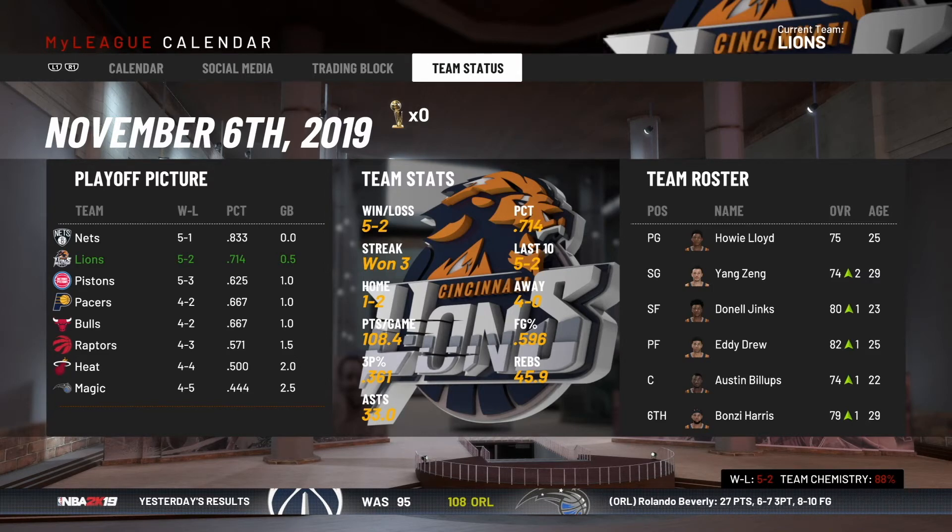Had a request in the comments of the last video asking if I would share the sliders that I'm using. Since this version of NBA 2K that I'm using — the servers are no longer online — I thought I'd walk through those real quick and talk about sliders in general. The other thing I wanted to show you is how to watch CPU versus CPU games going on in your league.